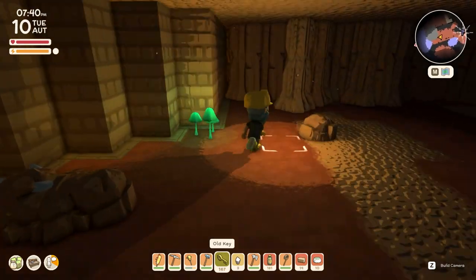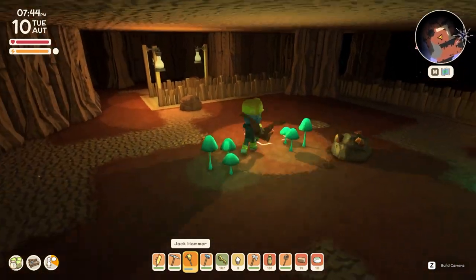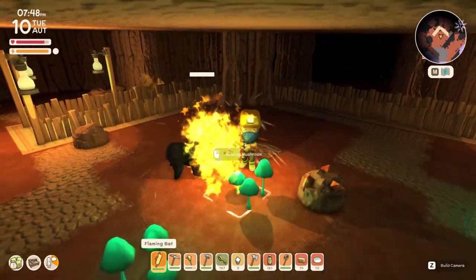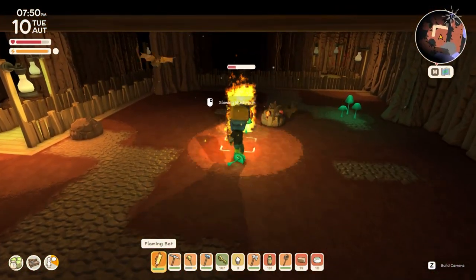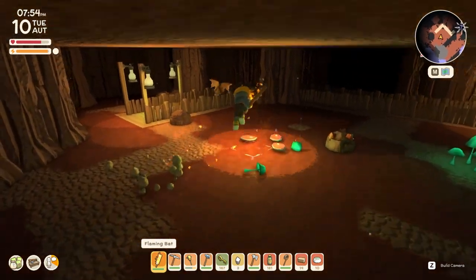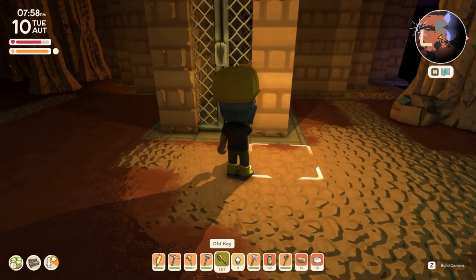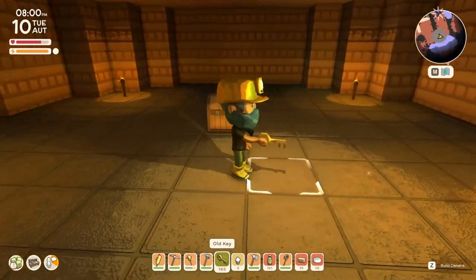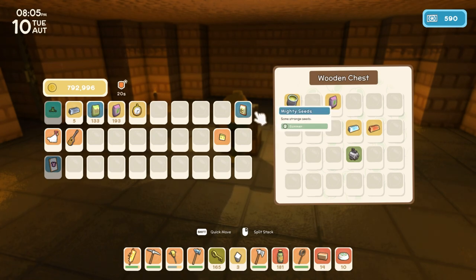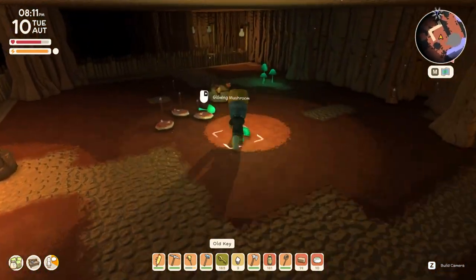Let's see if anything has changed in the crypts. This one seems kind of normal — oh, mighty seeds! Now that's different. We'll definitely have to get to the summer and plant them and see what they're all about. So we've got a mighty seed — definitely intrigued to see what that's all about. We'll have to wait for the new year and the summer. In the meantime let's keep exploring the mines.